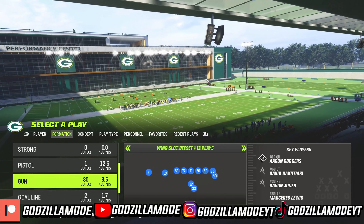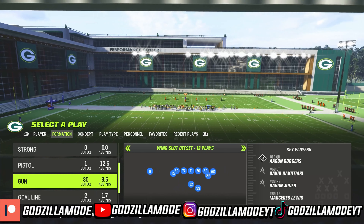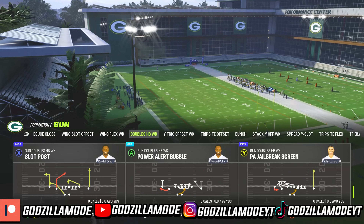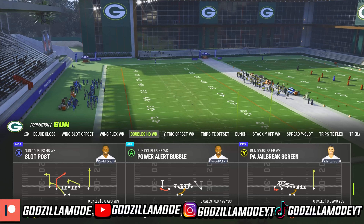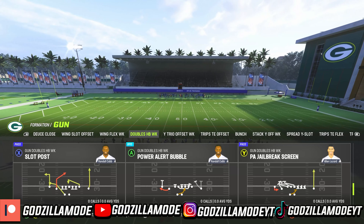Now, in this offense — the Green Bay Packers offensive playbook like I said — the formation is out of the Doubles Halfback Weak. And the play will be called... let me find it right here. Right here: Slot Post. Before we get into it, make sure you guys like, comment, and subscribe. Let's get right into the video.